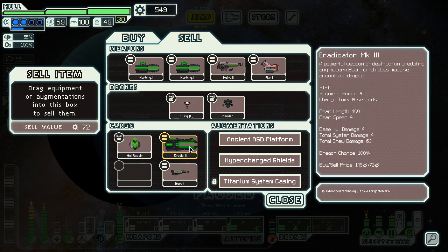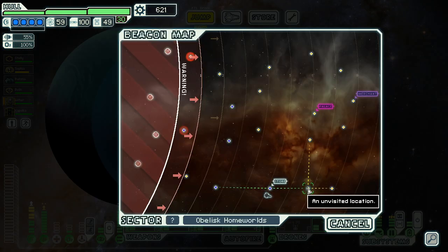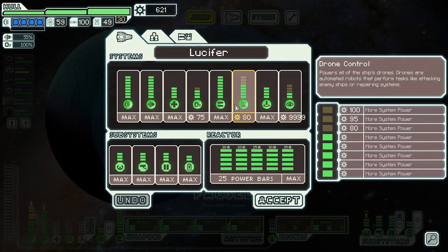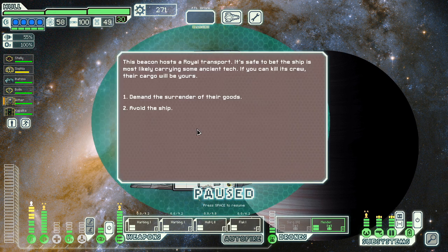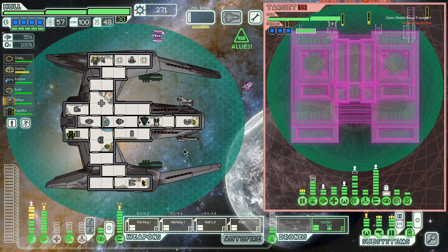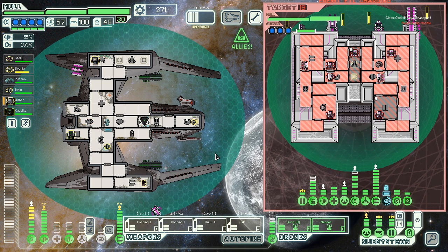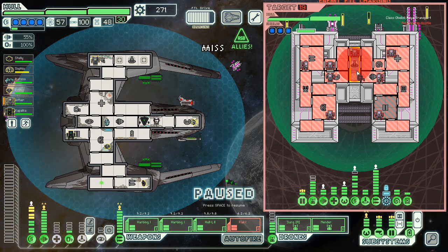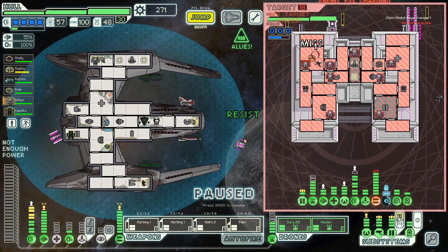There are just crew — no guns. Can I get two ancient ASB platforms? That'd be pretty great. I don't think there's anything we really need here. I'll sell the eradicator for more money, not that I need money. 600 dollars — what would I do with 600 dollars? I guess just max out the ship. All this beautiful money and nothing to spend it on. I will demand the surrender of your goods. I probably won't get them, but I can try. They're going to board me at some point, so let's prep — we're up to 55 evasion, pretty nice.